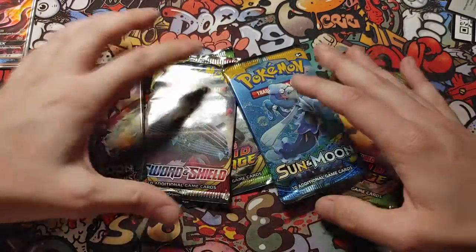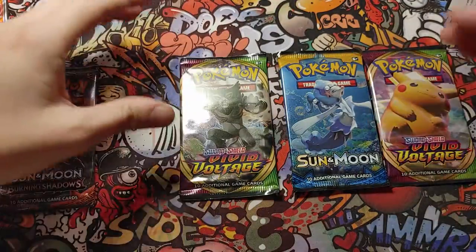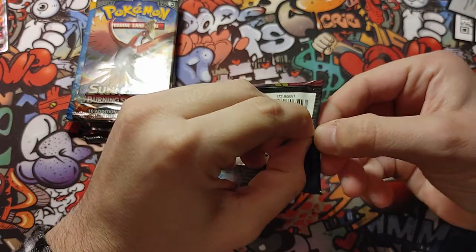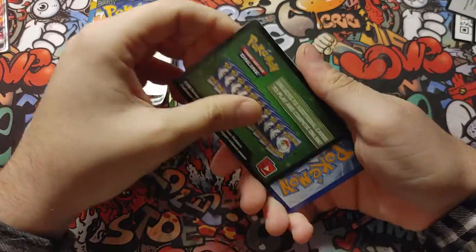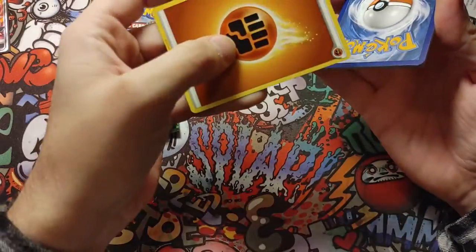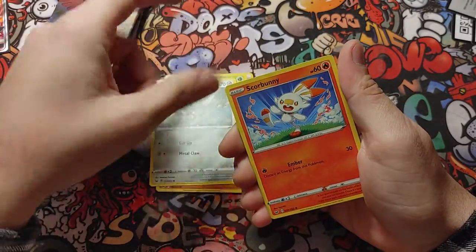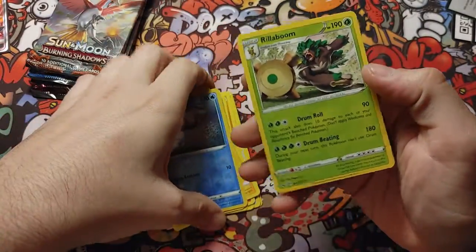Let's get into it — which one do you guys want to do? Let's try out Sword and Shield, then Sun and Moon, and Vivid Voltage at the end. Online code for you guys. Energy — we don't need that. We got Hop, Potion, Scorbunny, Goldeen for the reverse holo — and we did not get a holo that time. It's alright, next time.